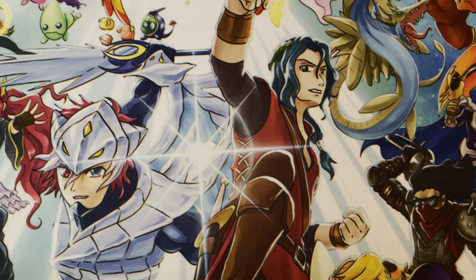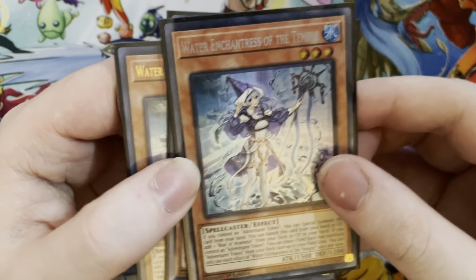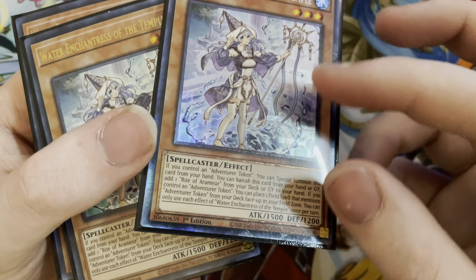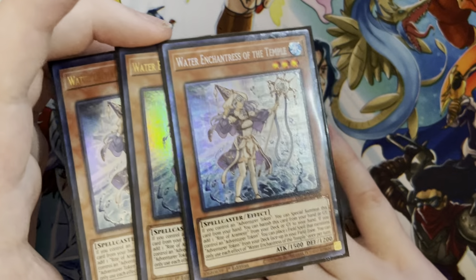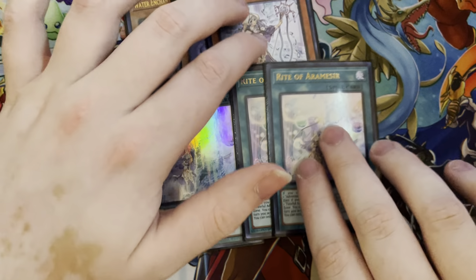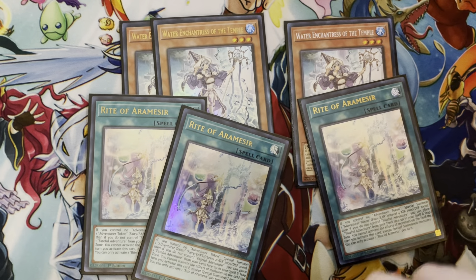Moving on to the Adventure Engine. Triple Blue Girl. I was actually about to give up on getting this engine just because of the price, but I pulled this very recently — it's the Collector Rare and it looks really cool. I think they improved on the Collector Rare foiling; this one looks a bit different with foil etched lines in it. Back to the main topic — this card's really good. It gets you to the main plays of the Adventure Engine, and it's also an extender. If you open your Rite of Aramesia with Blue Girl, you get your full Adventure combo with Rite, and then Blue Girl is also an extender. This plus any Level 3 in your hand can get you into your combo, plus you'll have the Gryphon to negate.